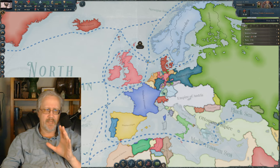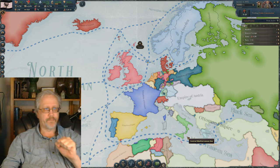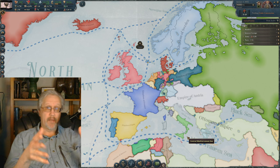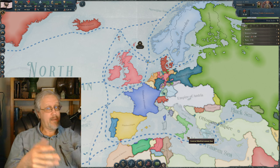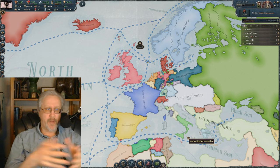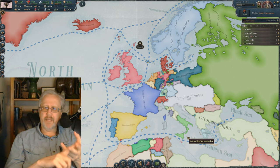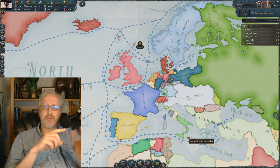There are some countries that have potential to grow. Sardinia-Piedmont, for example, can grow into Italy. It's not as big as Germany, but still a fun path to go on. You can also look at Brazil, Mexico, Persia, Egypt, Japan.